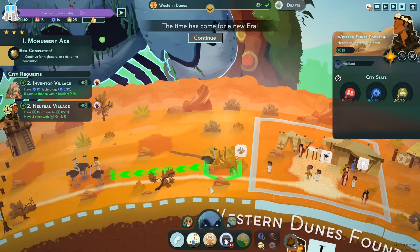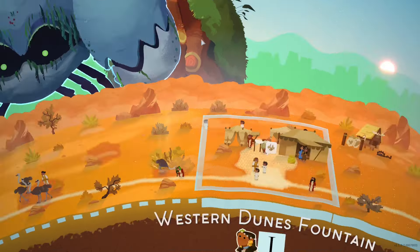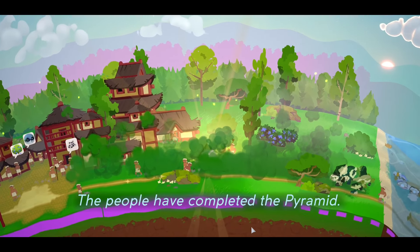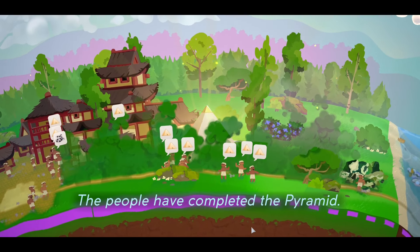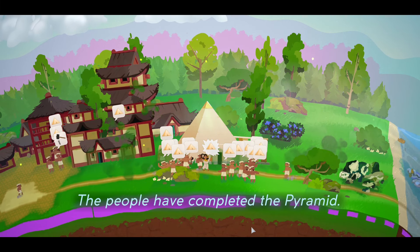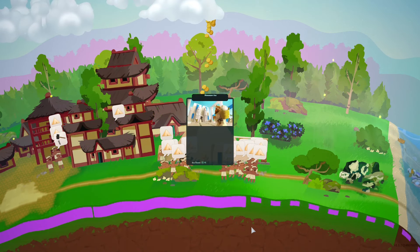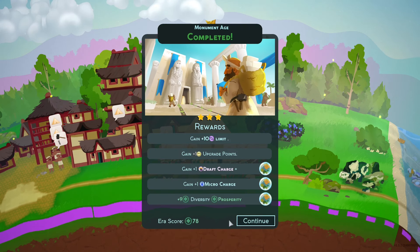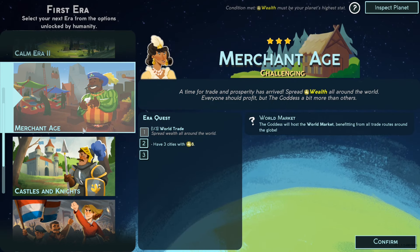Let's go trapper. Let's go ahead and go to the new era. The people have completed the pyramid — special! We got a whole bunch of stuff, check it out. Let's move on — awesome!